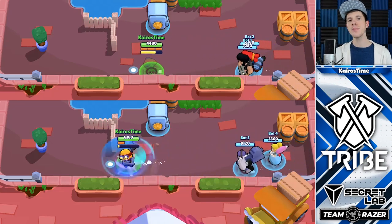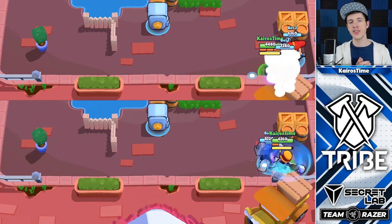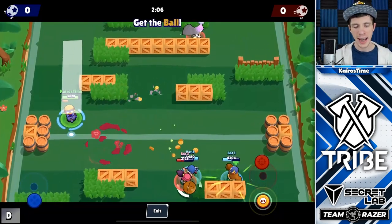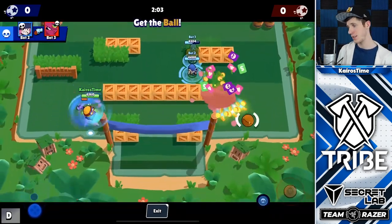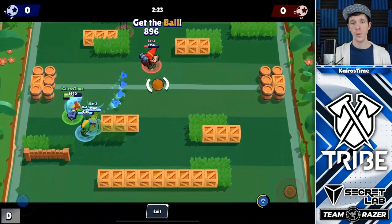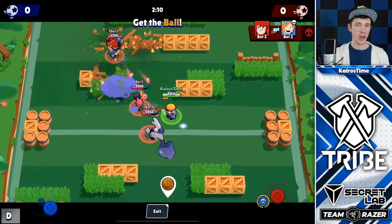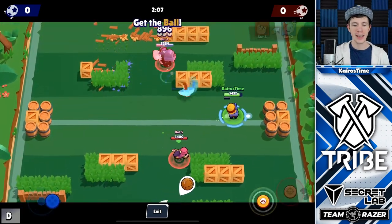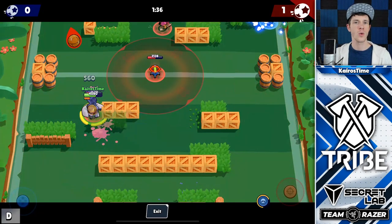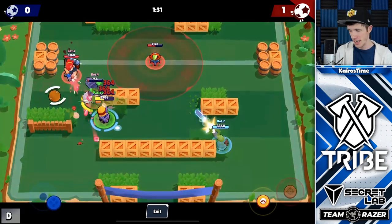On top of dealing damage, his super actually gives him the fastest movement speed in the game, which you can see right here when comparing Leon and Carl using their super at the exact same moment — Carl does have a faster movement speed. One thing to note is that Carl can actually activate his super even when he does not have his pickaxe. It takes 6 hits in order for Carl to charge up his super, which against one enemy player, if he's able to hit them twice, that's 3 full attacks. His super can actually recharge the majority of his super, but it does require 2 more hits or 1 complete attack to recharge his super if he only uses it against 1 target. But if there are multiple targets, he can recharge his super with just 1 super and just keep on spinning.